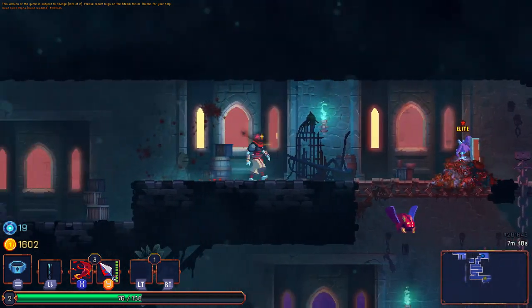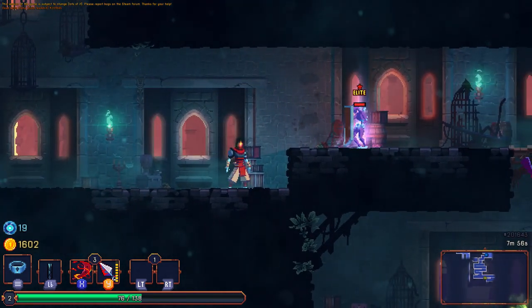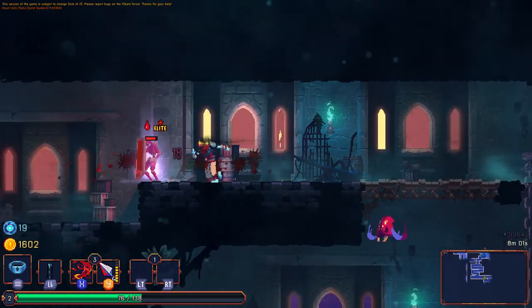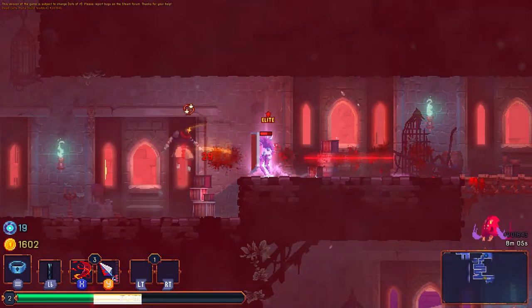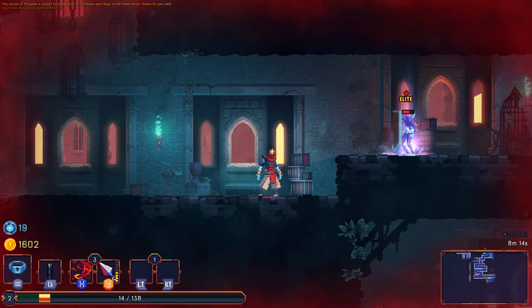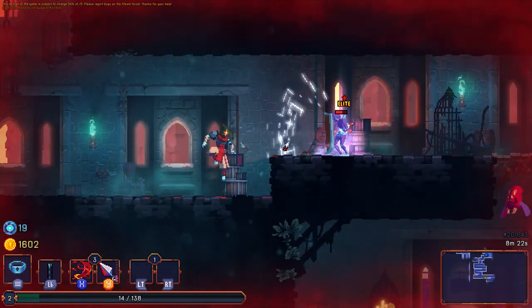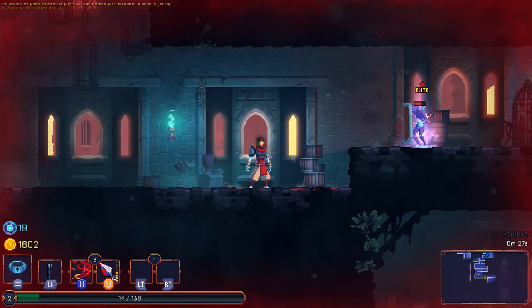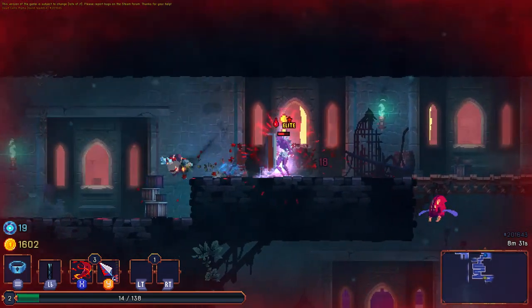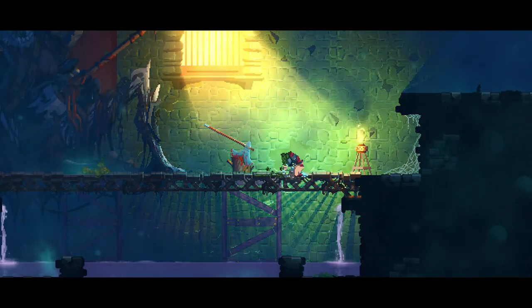Elite Shield Bearer — come at me, bro. Get some bleed status on this guy. He hits pretty hard. I don't like it. Maybe patience is the name of the game here. My knives do nothing — but you can pick them back up, which is pretty cool. Oh my god, he teleported! There is a lot to discover in this game. Enemies will surprise you like that every once in a while, and you just gotta put it in the memory banks and say, next time I'm gonna do a little better.